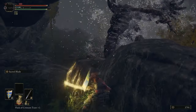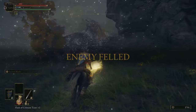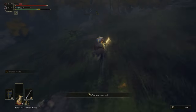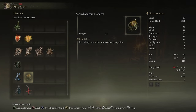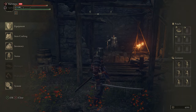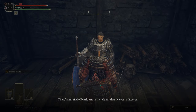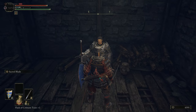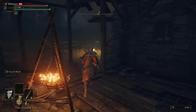You can stack other buffs on top of the Sacred Scorpion Charm — the Sacred Shrouding Cracked Tear, Golden Vow, Flame Grant Me Strength — anything boosting holy or physical damage, and you can make Sacred Blade absolutely devastating. I've seen it one-shot Death Right Birds. The Blue Feathered Branchsword this dropped is the equivalent of the Blue Tearstone Ring from Dark Souls — extra defense when at low health.